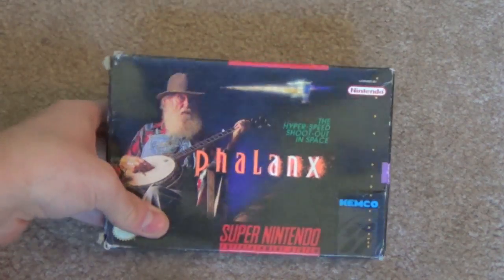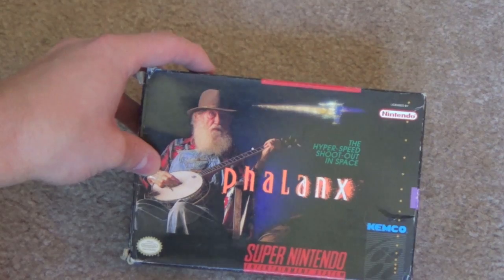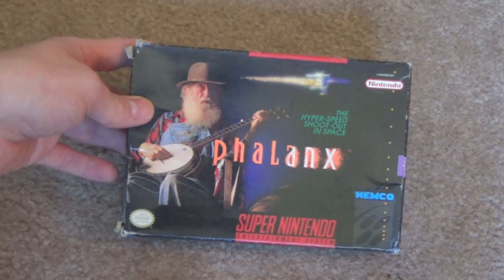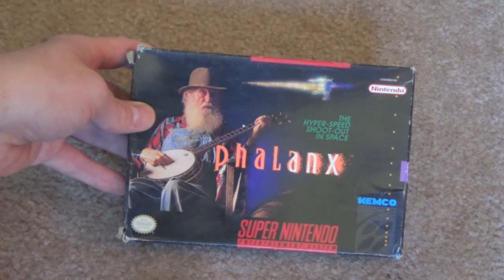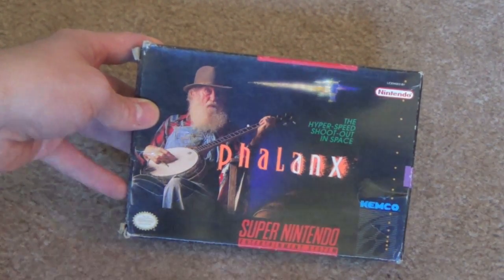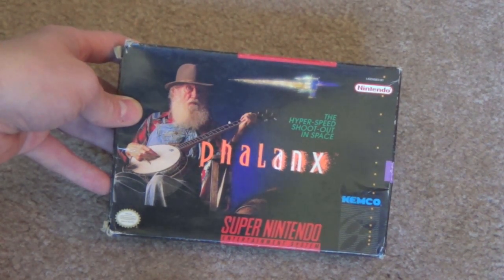Next up, this is a really famous box art — this is Phalanx on the Super Nintendo, and it's a shoot-em-up. You have a spaceship in the background, but in the foreground what most people remember is this old bearded guy playing the banjo. I remember reading that this box art was specifically designed to stand out and stick in people's minds. Obviously it did, because people still cite it as one of the worst box arts — but I think it's one of the best, because it's so ridiculous, has nothing to do with anything, and you just couldn't get away with this today. It's totally a product of its time.